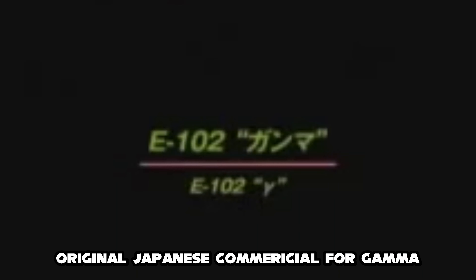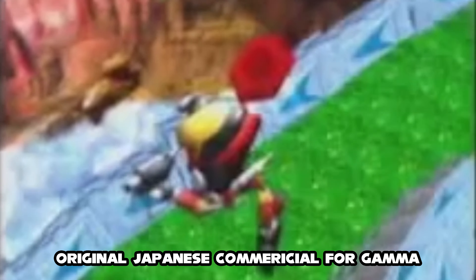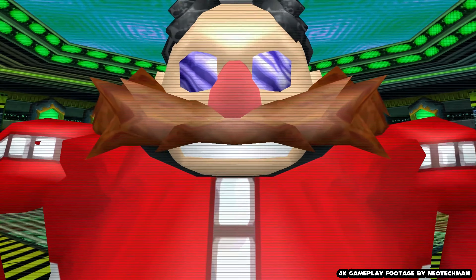E-102 Gamma first appeared in Sonic Adventure as a playable character, and for the very first time in the series you would be able to play as one of Dr. Eggman's robots. His story begins with a first-person shot of Dr. Eggman leering over him.